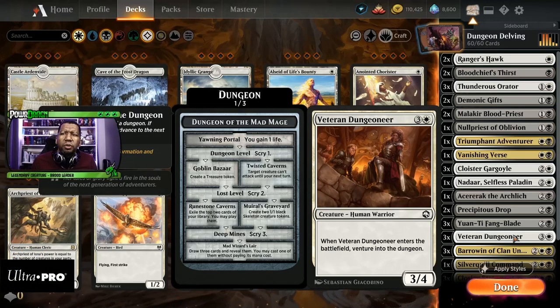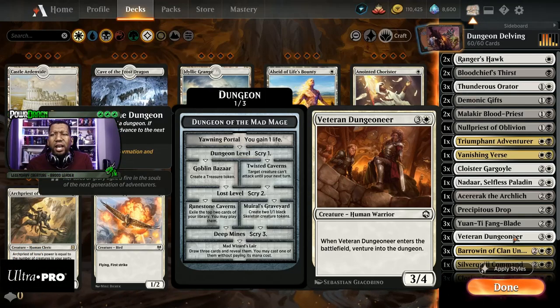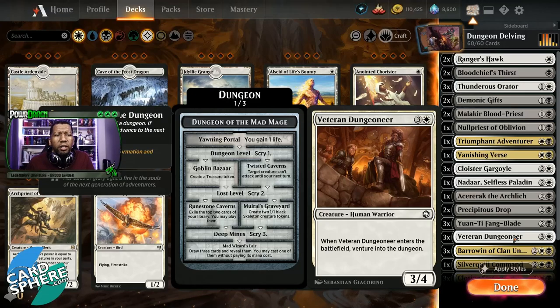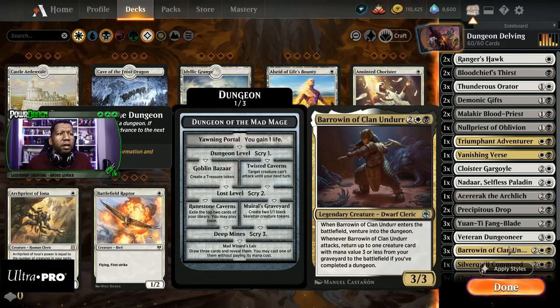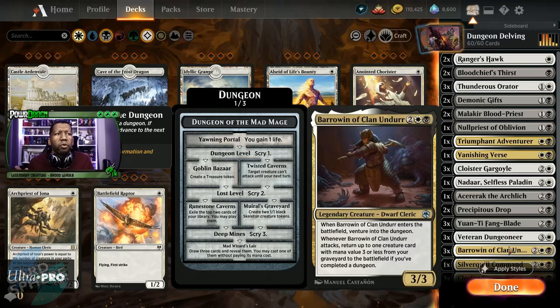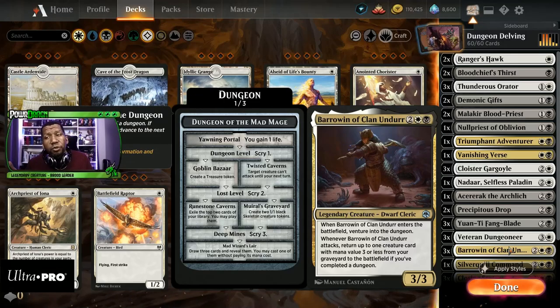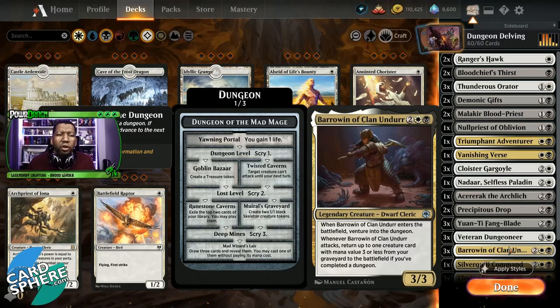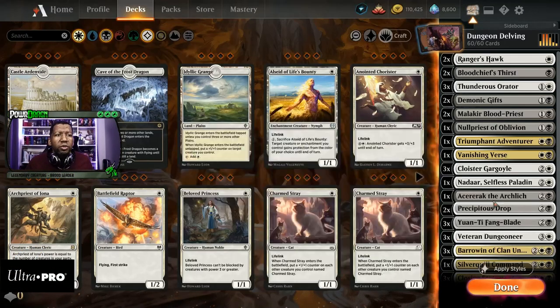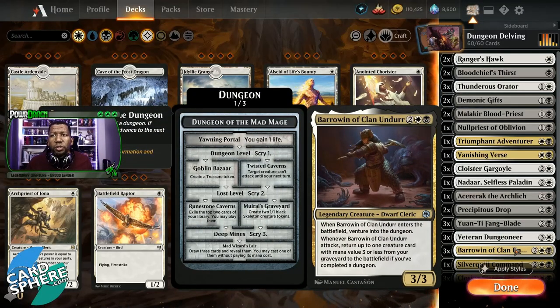Veteran Dungeoneer — I'm kind of not sure about this one, but again we're on a budget. A four-mana 3/4 is not great, but when it comes into play you do get to venture, so that's kind of nice and a four-toughness isn't anything to sneeze at. It's reasonable but unexciting. Then Borowin of Clan Undar — same thing. Enters the battlefield and ventures in the dungeon, which is more of what you want for four mana. When it attacks you return up to one creature card with mana value three or less from a graveyard if you've completed a dungeon. Once you complete a dungeon you get to start getting stuff back, which is pretty sweet. It also lets you get back Nadar, who costs three or less — a nice combo trick whenever you attack.